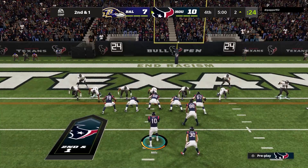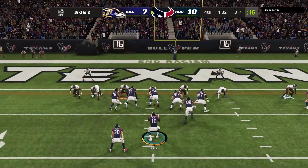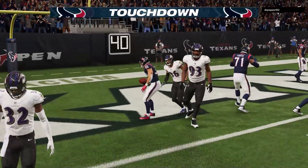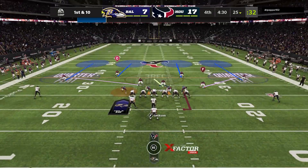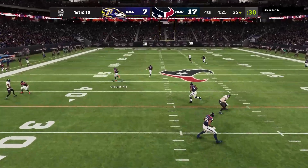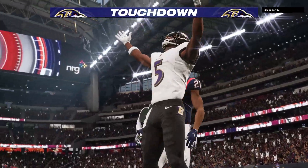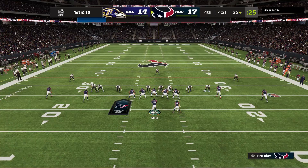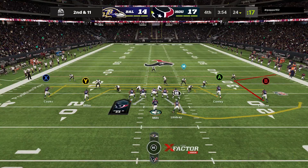Second and one on the goal line. I come out and run counter, but the problem is we're running right at Calais Campbell and he tackles us for a loss. So we go with power from the halfback to the weak side of the field, running it away from Campbell, and this time we get into the end zone. Then on first and ten I make the mistake of not adjusting for what he did last time — he runs the exact same play and gets off a one-play touchdown. I had forgotten what formation he'd run it out of, so I wasn't ready. I thought he might go back to it later in the game, not on the very next play.